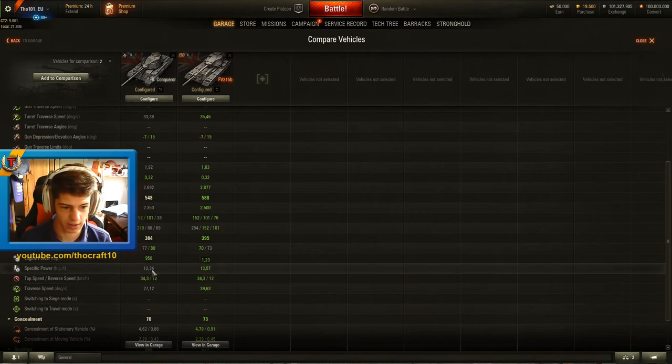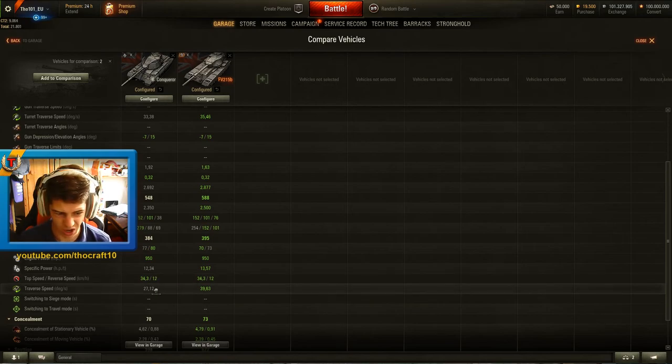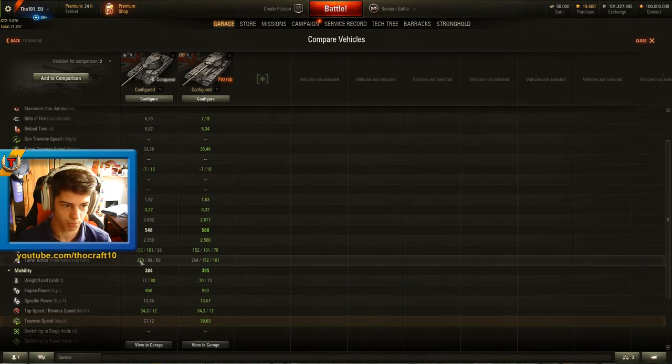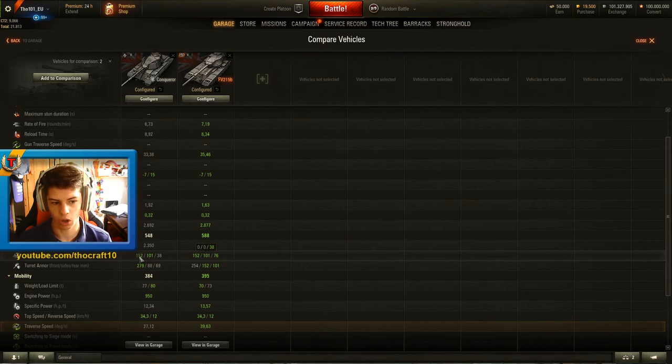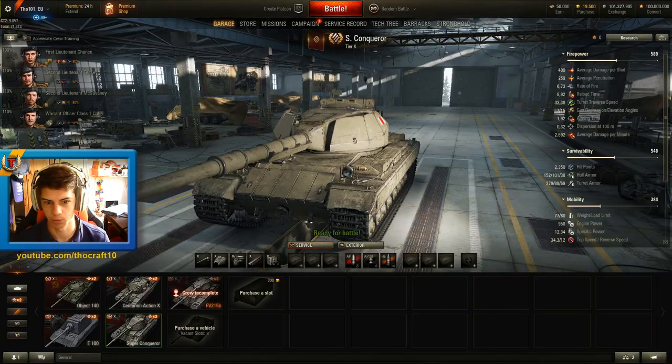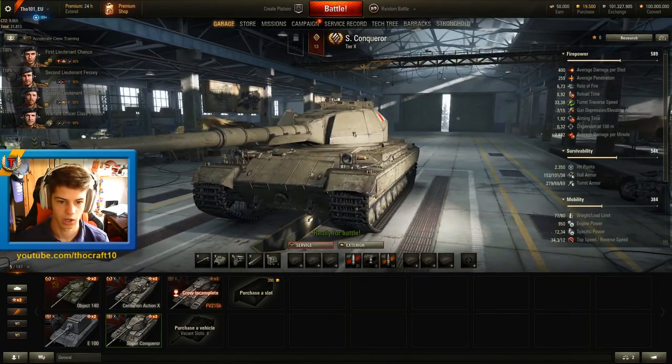The mobility also goes down. Specific power-to-weight loses engine power, and while the top speed and reverse speed stay the same, the traverse speed goes down by a significant margin - that really is a lot. But this is where the Super Conqueror is supposed to shine, and that is its armor. The whole armor might look like it doesn't get buffed much, and the turret armor looks like it only gets buffed a little bit.